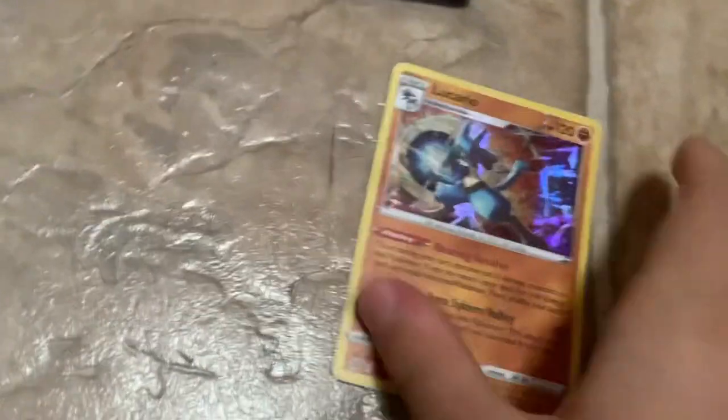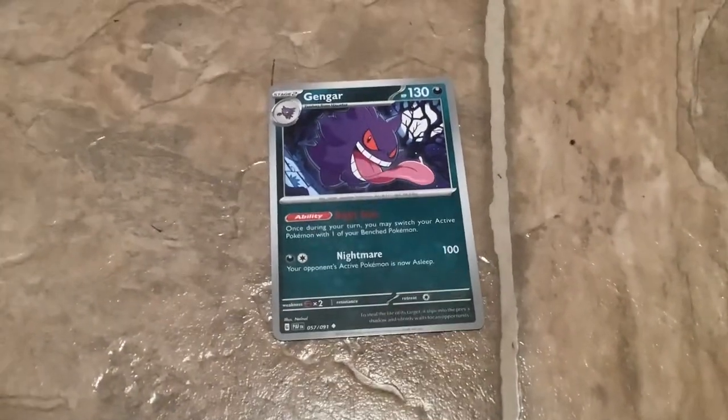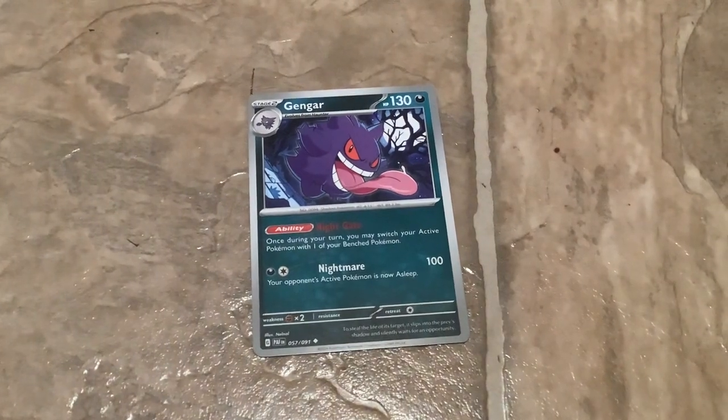You can pause it if you need. Next one is Gengar — one of the best Pokemon cards out there. I pulled him out of a pack. It's pretty good, I liked him.